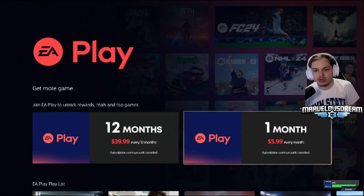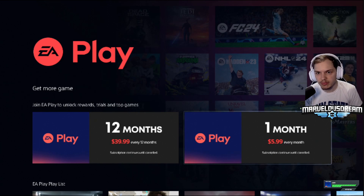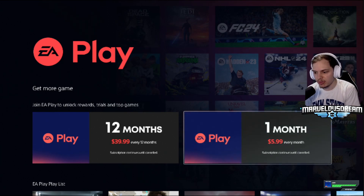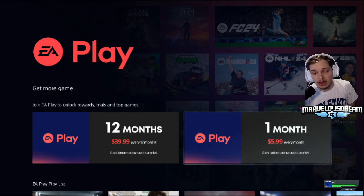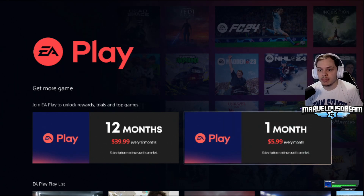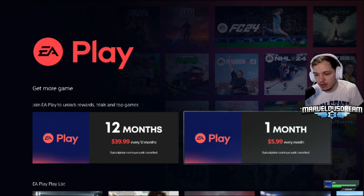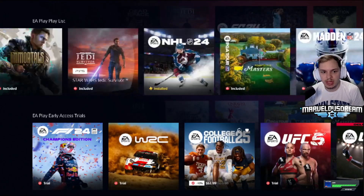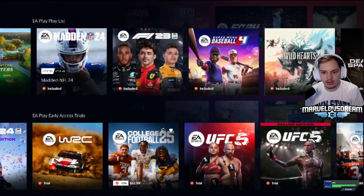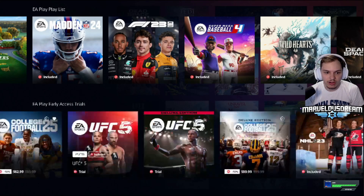Hey guys, MarvelStream here. I'm going to show you real quick how you can play EA College Football 25 before it comes out on Friday without having to get the deluxe edition. EA Play is a subscription service for EA games — it's $5.99 a month. What I did was subscribe, and one of the early access trials available is for College Football 25.